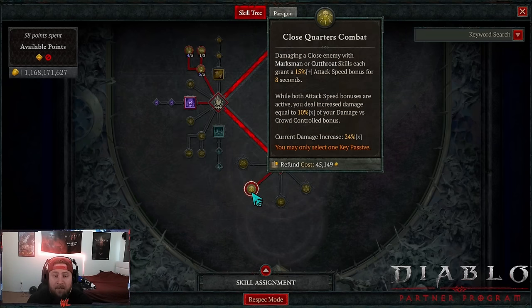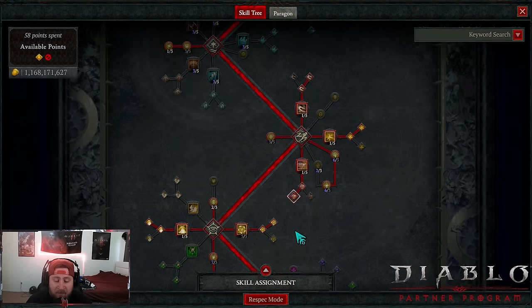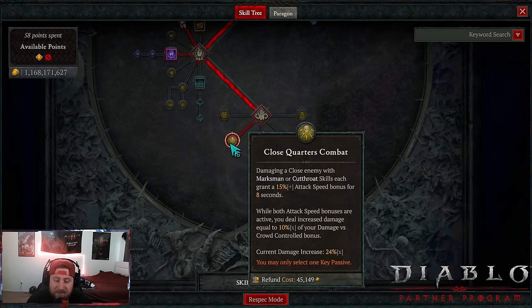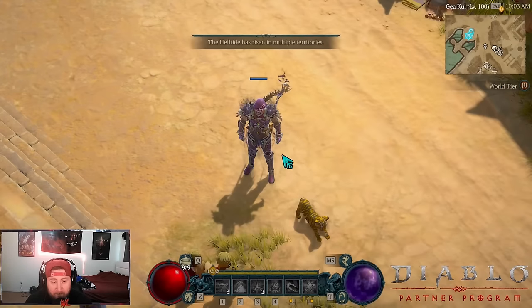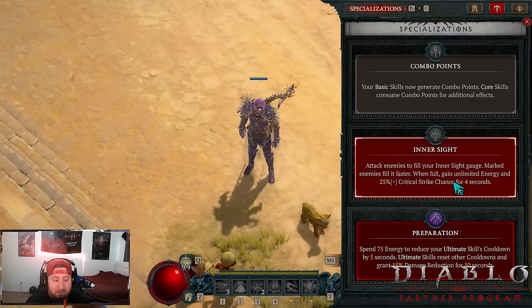Because of those reasons, we moved away from Victimize and now we're using Close Quarters Combat. Damaging a close enemy with Marksman or Cutthroat each give 15% bonus attack speed, so hitting with a Marksman and a Cutthroat gives 30% increased attack speed. While both attack speed bonuses are active, you deal increased damage equal to 10% multiplicative of your damage versus crowd control — right now that's 24%. Dash is our Cutthroat skill and Heart Seeker is our Marksman skill.